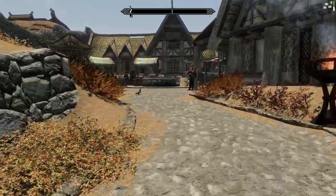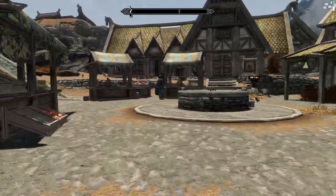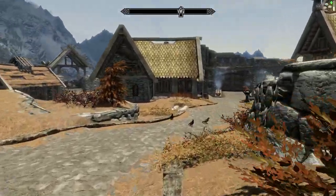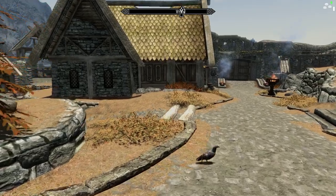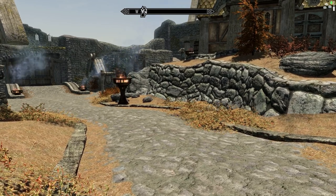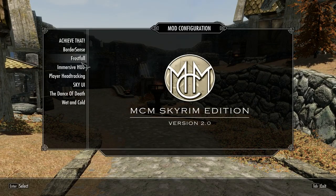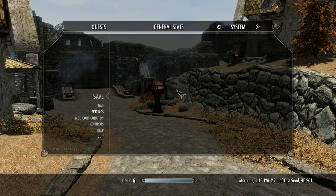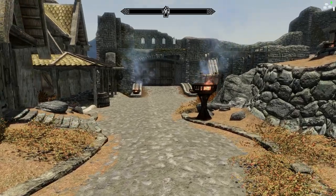The next mod I want to talk about is Frostfall. It's quite well known and it is an amazing mod. I was skeptical at first — I thought it would be very intrusive and that it would detract from the game, but it doesn't. What Frostfall does is it adds hypothermia, camping and survival. If you're out in snow and it's cold, you will start to freeze and eventually die. So you have to make sure you suit up or take shelter in a tent and make a campfire.